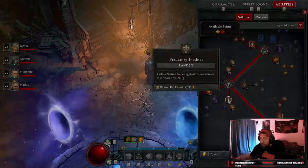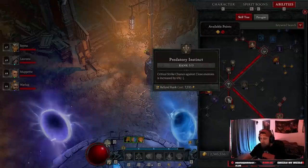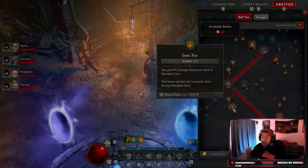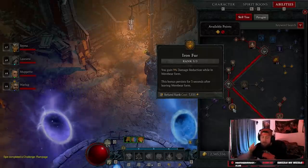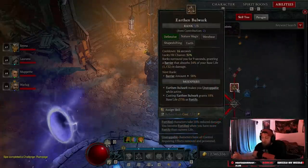We take five points in Pulverize into Enhanced Pulverize, then into Primal Pulverize so that enemies deal less damage to us — very important. Then three points in Predatory Instinct because we're up close and personal, giving us six percent increased critical strike chance, which is huge. Then Iron Fur gives nine percent damage reduction while in Werebear form, and we're going to be in Werebear form the entire time — you should never come out.